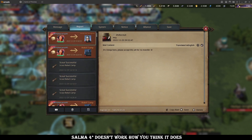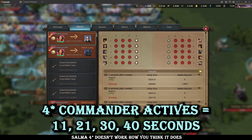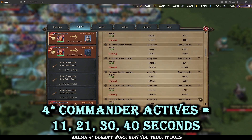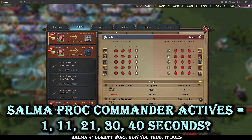The normal active sequencing for 4-star commanders with the 4-star awakening cooldown reduction on their actives is 11 seconds, 21 seconds, 30 seconds, and 40 seconds. With Salma, you would assume it would be 1 second for those that she procs, and then 11, 21, 30, and then at 40 — so you get a 5th active cast in.